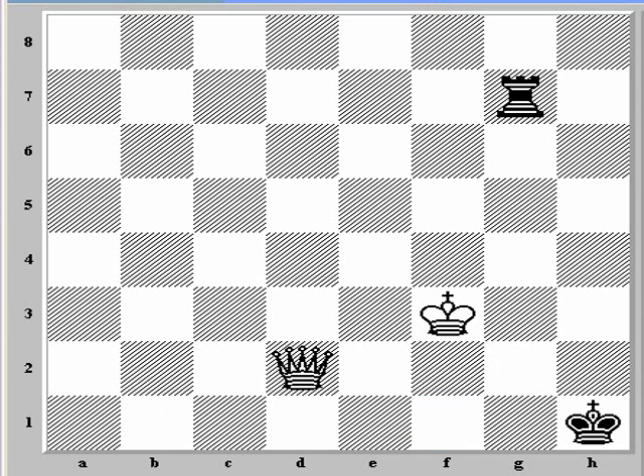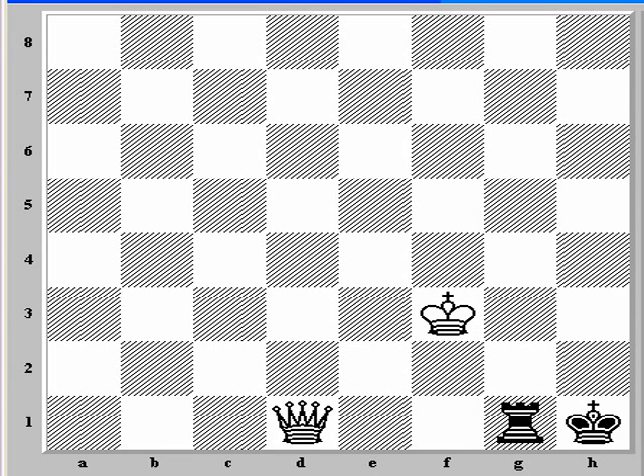Perhaps the most obvious: if rook g7, we have a simple fork. The queen comes to queen h6, the king moves, and we pick up the rook. So g7 is out. That leaves just rook g6 or rook g8.